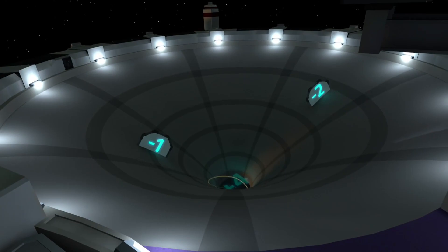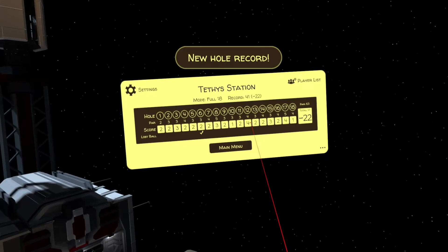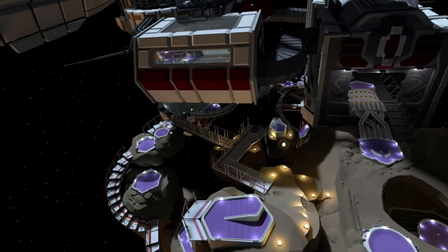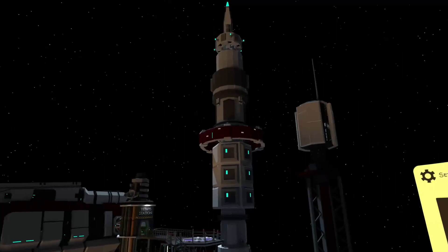We're going to come out under par at a negative 22. It's not a bad run — that's a score I can live with. If you can nail all the shots I showed, especially at the beginning when we went through practice, even doing the safer shots instead of the crazy inconsistent ones you can pull negative 26, 28, or even a 30. I hope this helps you get under par on Tethi Station every time from now on and even get into those double digits. Please don't forget to leave a like, comment, subscribe, let me know what courses you want to see covered next, and I'll see you in the next one.